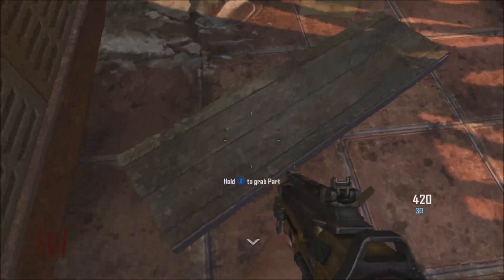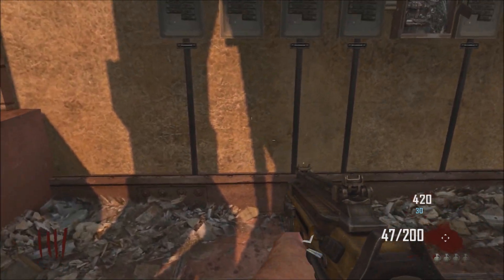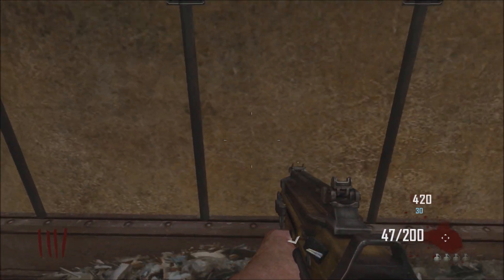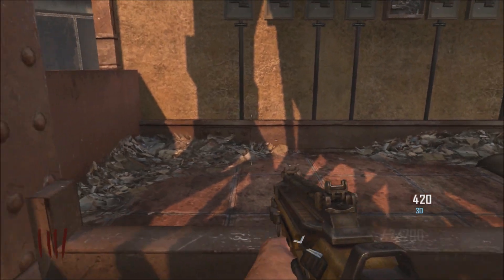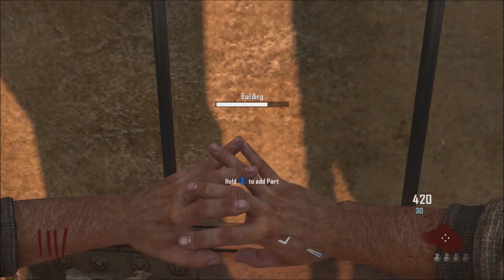First off we've got the board, and the board spawns right by the build spot for the table. It's kind of a pain to find but it's right over here — just kind of line it up. There is the build spot for the table.